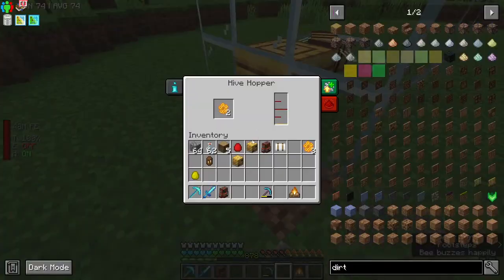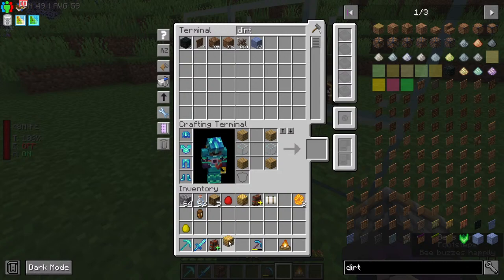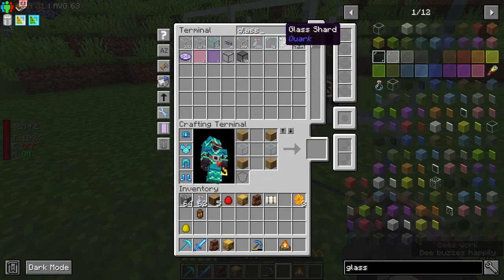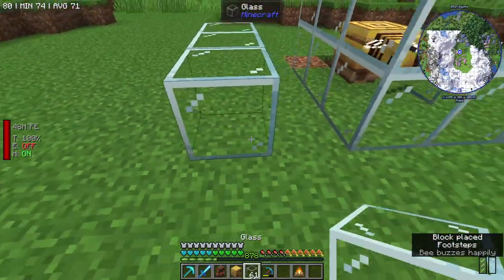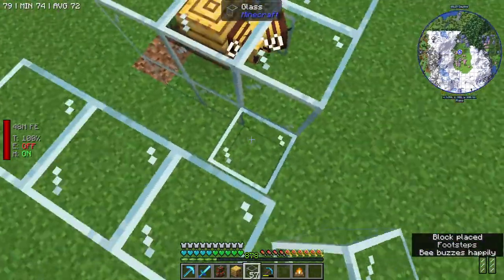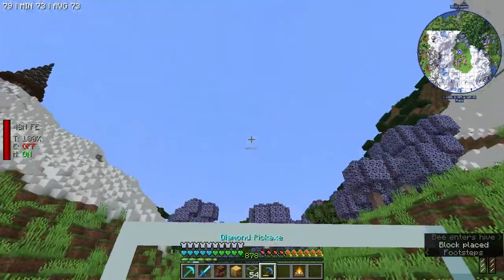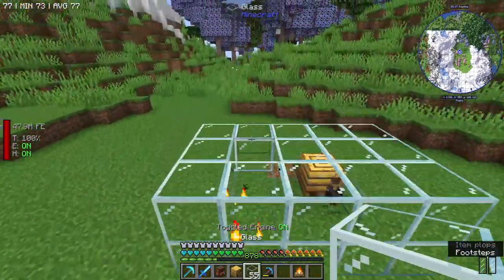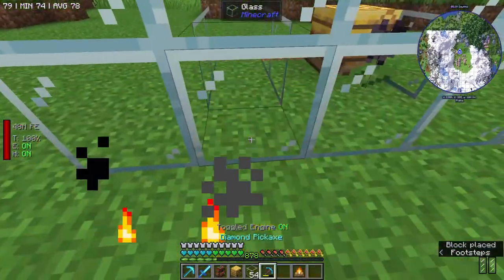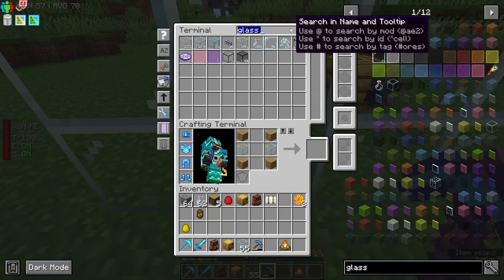This is going to be our biggest hiccup for quite a while — being able to get enough honey and honeycombs to survive. We probably should put this with Mystical Agriculture to then get the honey seeds. I think that's probably a good option — we'll try and combine those a little bit.